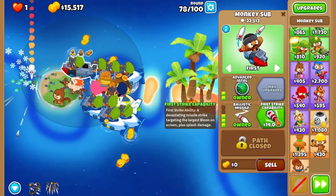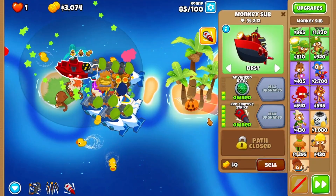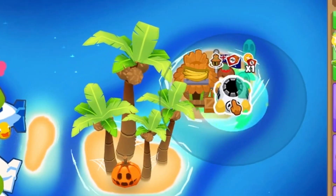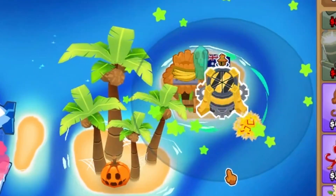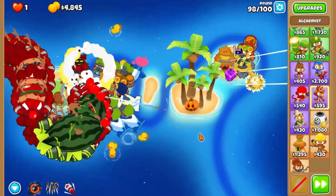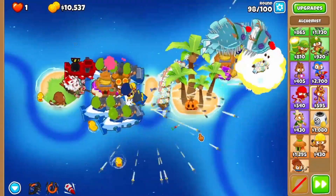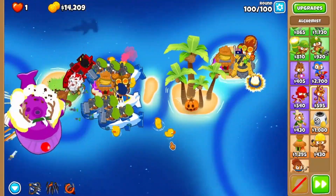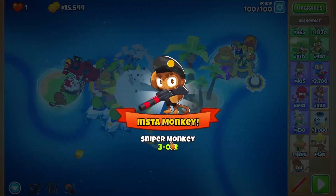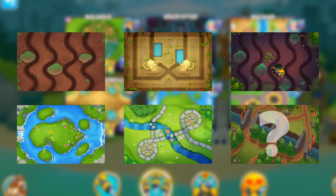After round 72, you'll start to save up once more to upgrade your Ballistic Missile to First Strike, and then Preemptive Strike at around round 84. Finish up by adding a discount village at the back, placing a Spactory down, and upgrading that all the way up to Permaspike with White Hot Spikes. Give it a Berserker Brew to buff it up, as well as Jungle Drums on the village. If you're a little afraid of the later rounds, use your Quincy abilities to be safe. Use the Preemptive Strike ability on round 100 and you're all good. Use sub spam on maps with large enough pools of water, or just any water, so pretty much any map that you want.